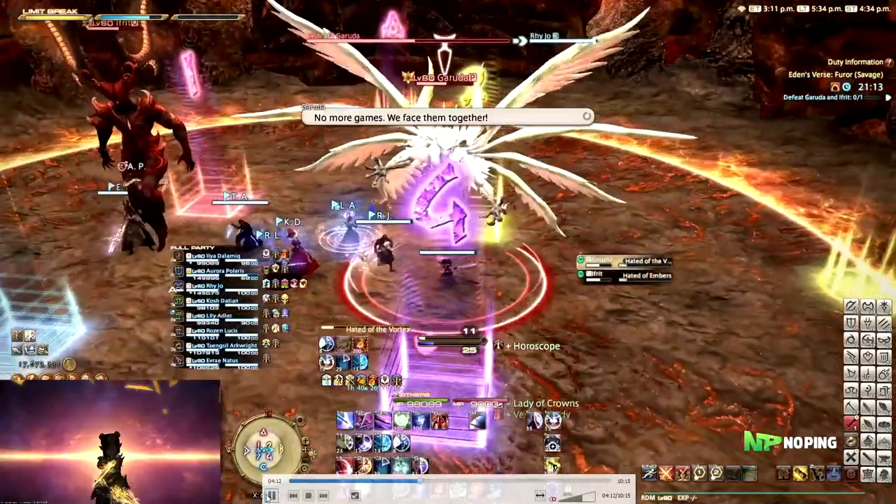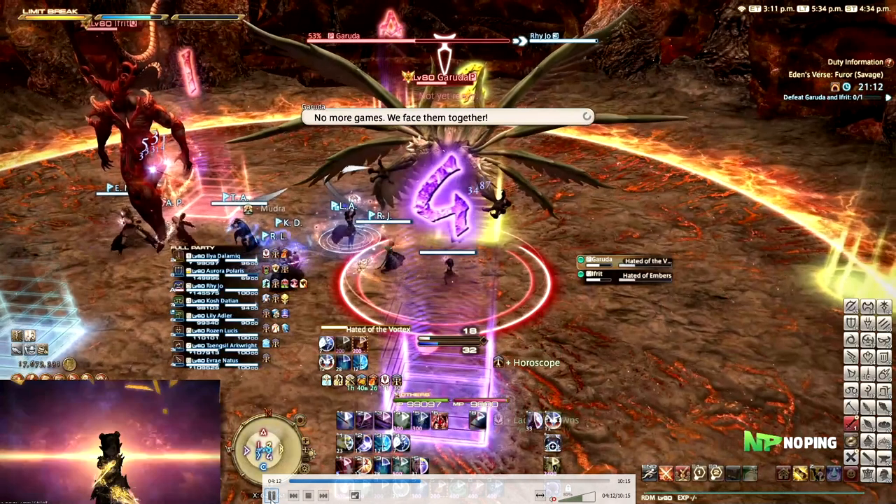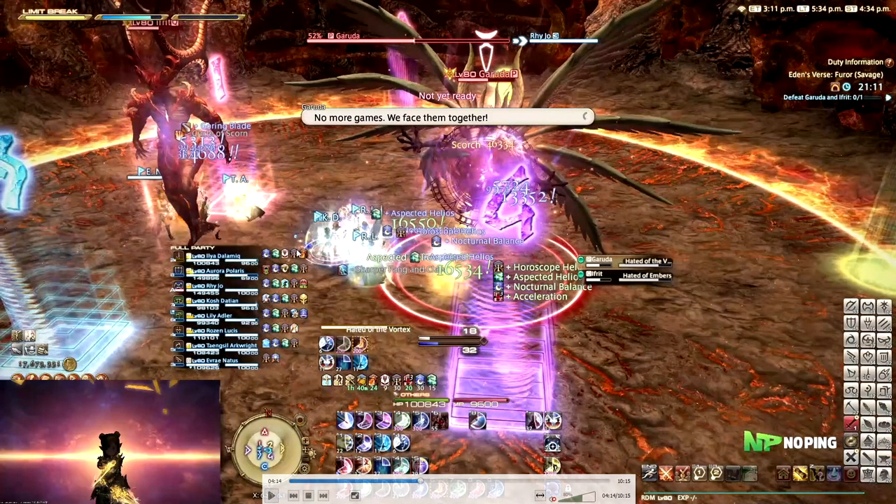After this, Garuda and Ifrit will spawn at the same time. What is important to note is that they take the aggro list from before - we're not 100% sure if they take the aggro list they specifically had when they vanished or if they take the aggro list from Ifrit. So just know that they take the aggro list from before. As they spawn in they cast Hated of the Vortex or Hated of Embers, which places debuffs on all your players. Four people are going to get the Vortex debuff and four people are going to get the Embers debuff, basically determining who you're going to be fighting - similar to O11 Savage where you could only hit the male or female Omega. This basically says you can only hit Ifrit or you can only hit Garuda, and it's also distance-based, so go stand on the boss you want to be fighting.